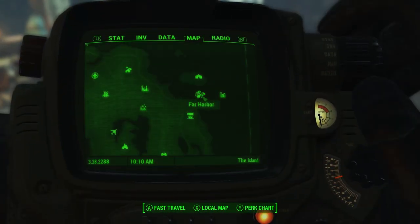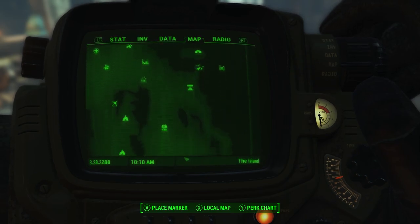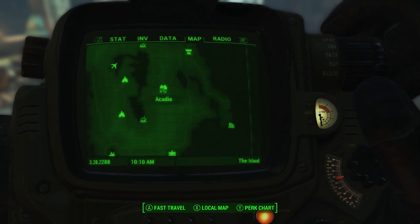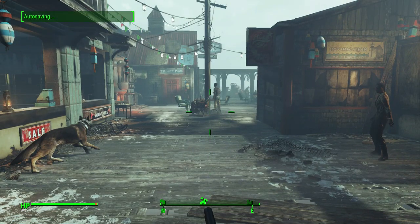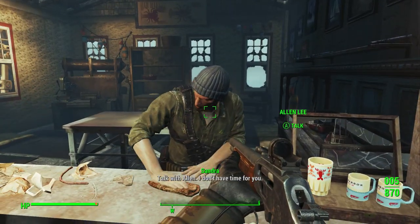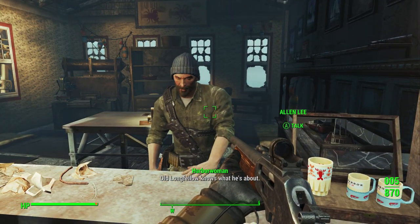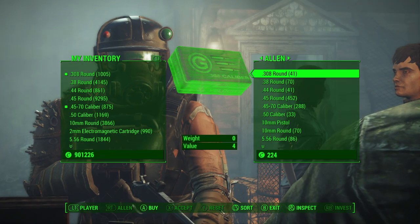This is going to be for the Fishcatcher. It is the last unique item I'll be showing you guys in a video that you can simply purchase from a vendor in the town of Far Harbor. I believe I have one more unique item you can purchase that I'll show you guys in Acadia, and then I have the ones from the Children of Adam that I will be covering soon after that. What you guys are gonna wanna do is go to the NPC named Alan Lee here — we've gotten some other unique items from him before, such as the Admiral's Friend Harpoon Gun.